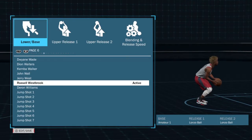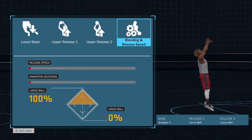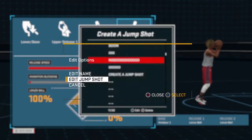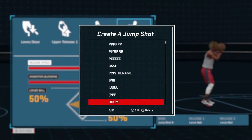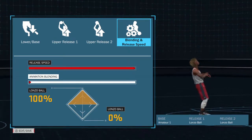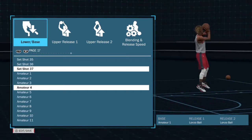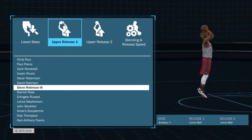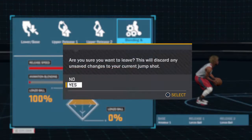Alright, for the base it's — that's the P2, that's the name right there. You all can use that, which is a pretty good jump shot. The two releases are Lonzo Ball and the base is Amateur One, if you see right there. It's a pretty nice jump shot — you can get nothing but greens. That's the first jump shot, let's get to the next one.